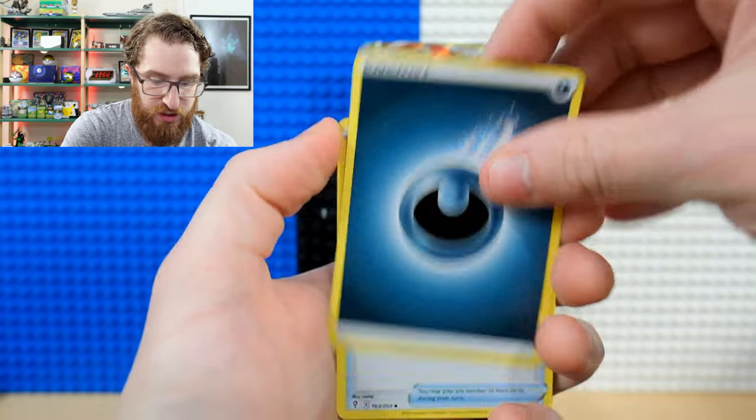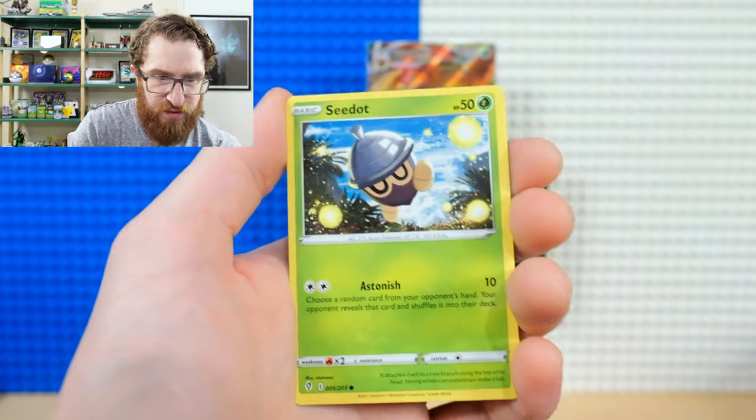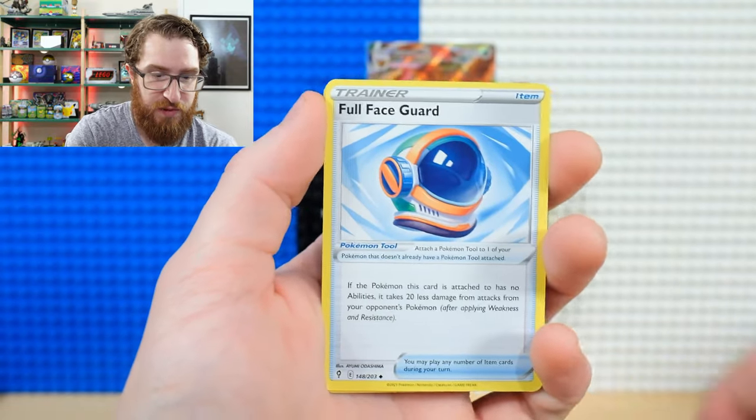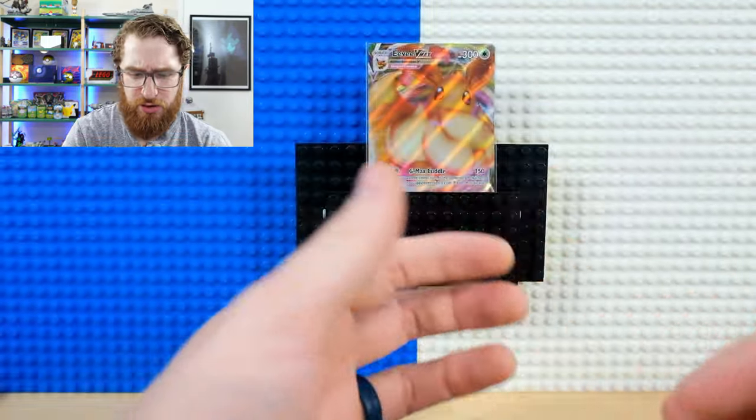First pack of the second Evolving Skies ETB: Darkness Energy, Toy Catcher, Raihan, Vigoroth, Tentacool, Bagon, Love Disc, and Joltik — no magic in that first pack. Second pack: Elemental Badge, Spirit Mask, Face Guard, Tentacool, Bagon, and Grandpaw — still nothing special happening so far.